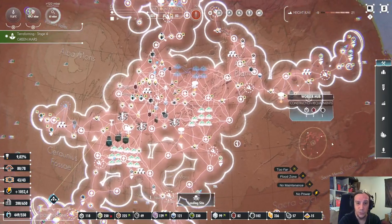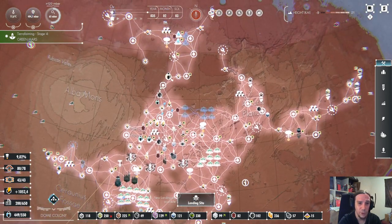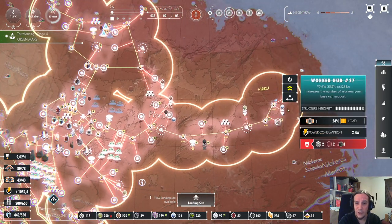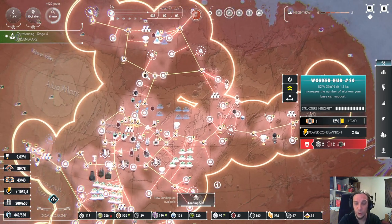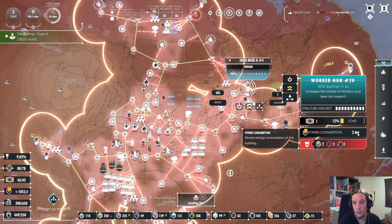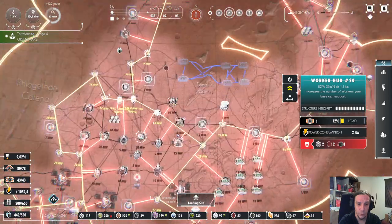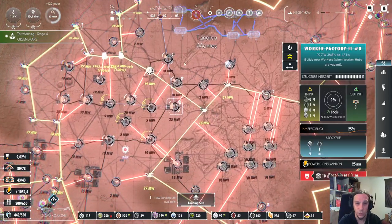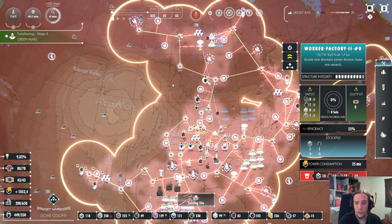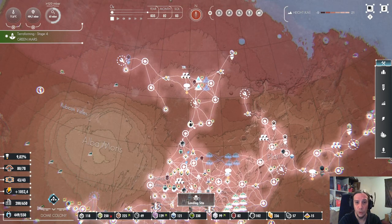First up: spam those worker hubs. As you see here, I have a lot of worker hubs distributed on the map, and a lot of them have very low workloads. It doesn't matter that they have low workloads, because a worker hub only costs 2MW of power. Apart from that, you'll only need to construct a worker now and then because they get destroyed sometimes. So as soon as you're able to whip up the materials necessary for workers at a larger scale, spam those worker hubs.